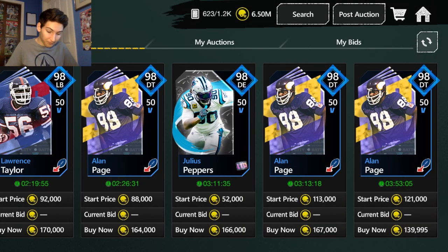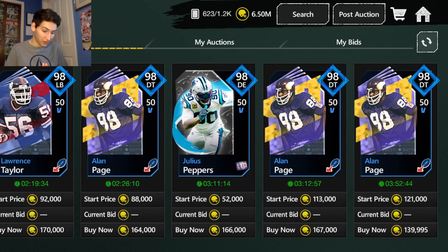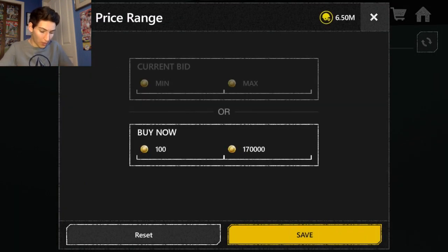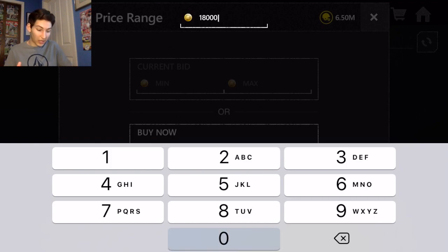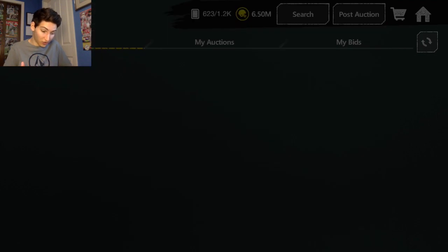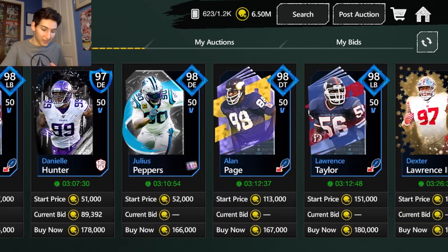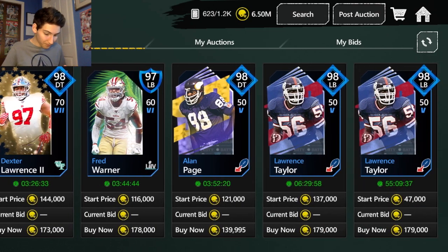There are a few players that are always in this filter and aren't usually snipes just because you see them — Lawrence Taylor, Alan Page, and Julius Peppers are three of the main ones. Right now none of these are snipes. You can go up to 180K and definitely fluctuate the price depending on your auction house. I've been keeping it at 170K and made a ton of coins in a really short time. Dexter Lawrence is another one; Daniel Hunter goes for a decent amount but is also one you shouldn't buy just because you see him.